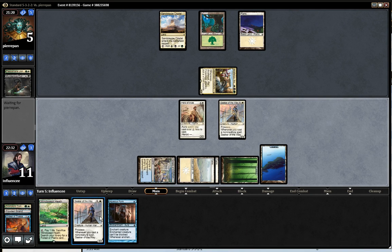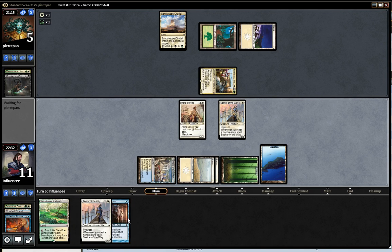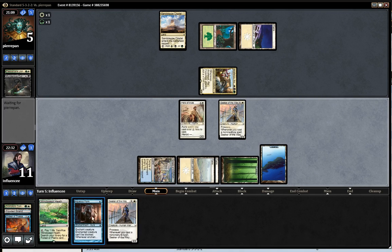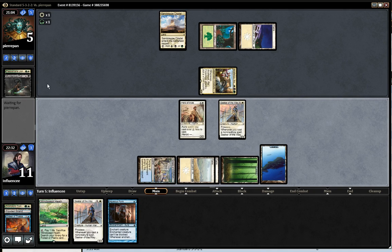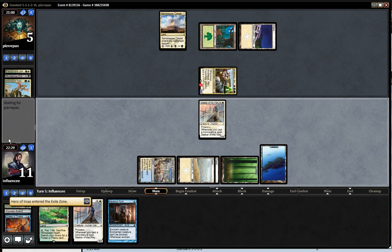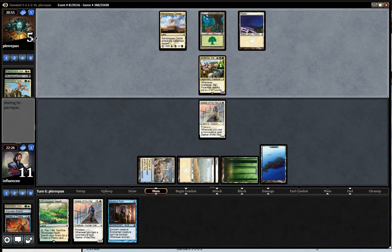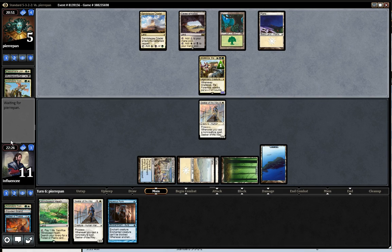He's making a decision. I guess he could have Dromoka's Command also. Playing around Dromoka's Command is great for me — I don't play Aqueous Form because it would make me sacrifice it. He'll probably fight the seeker on the way. Life gain maybe, but he just thinks his hand is better than mine, which it obviously is — he's got five cards in hand and I've never played against Abzan that didn't have Siege Rhino.